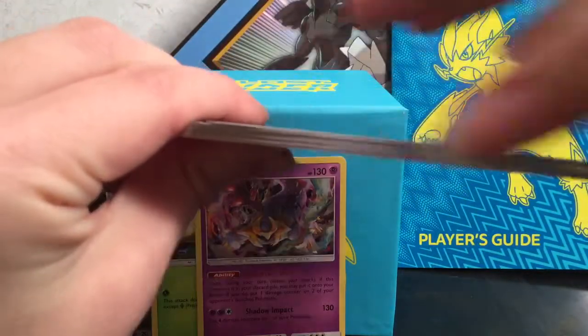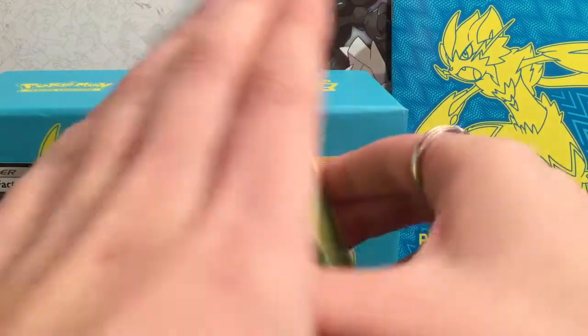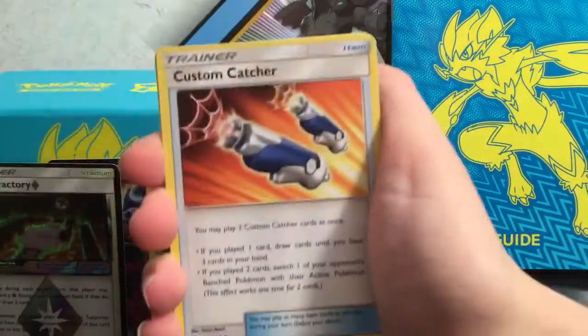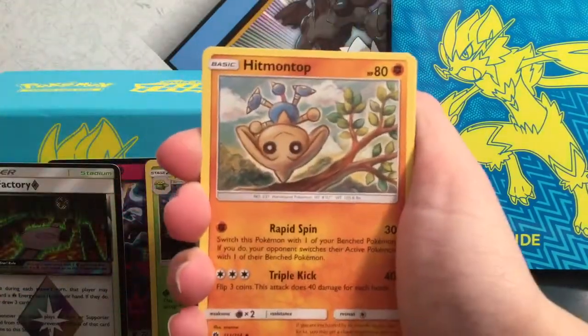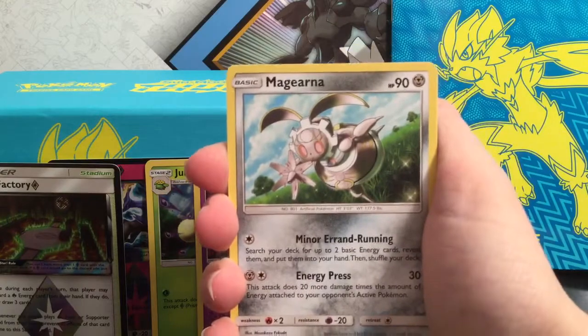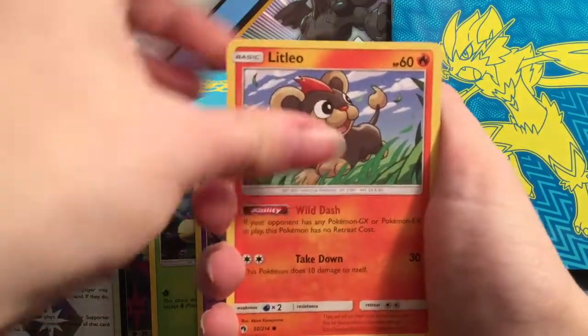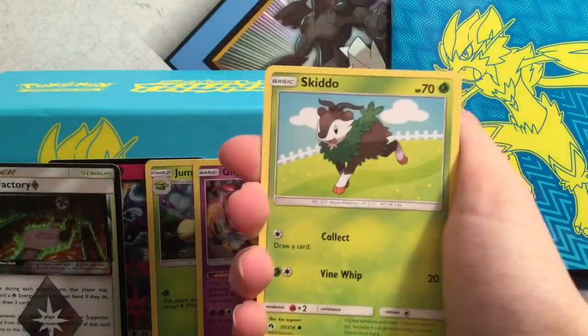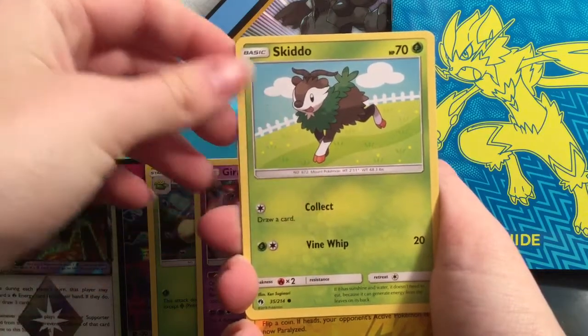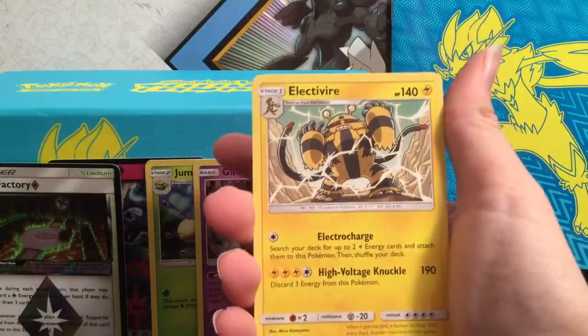This is our last pack for this box. I'm really hoping for a good pull on this one. We have Leaf Energy, Custom Catcher, Hitmontop, Magearna, Slugma, Popplio, Litleo, Yamask, Skiddo — which is one of my favorite Pokémon because I absolutely love goats and it looks like a goat. Electabuzz is the reverse, and the rare is Electivire. Hey, we got the evolution!